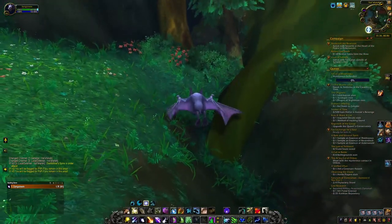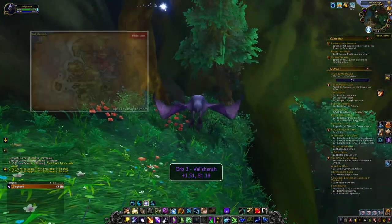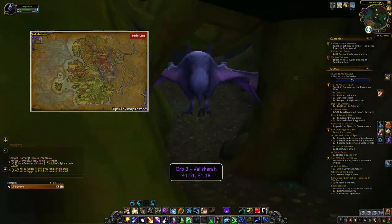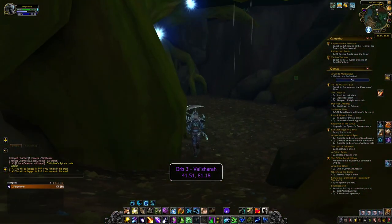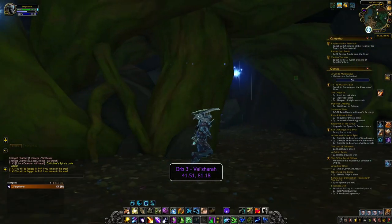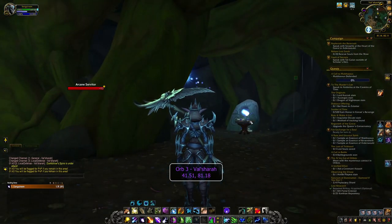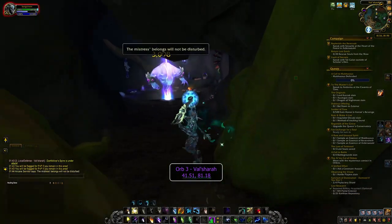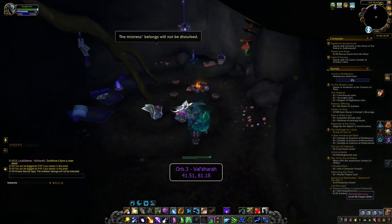To find the third orb, you must venture to Val'sharah. At the coordinates 41.51, 81.18, you find another cave hidden by a tree and bushes — red ones this time — and inside by an arcane servitor, you find the orb. The mob isn't difficult to take down, especially if you're max level.